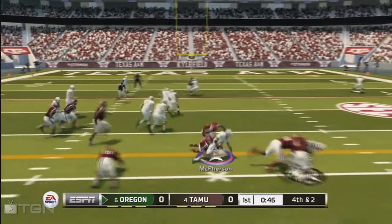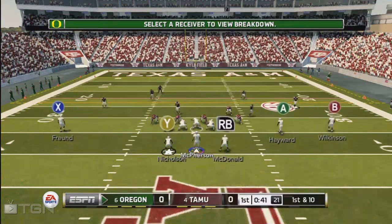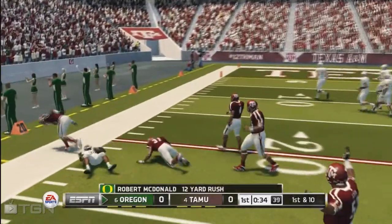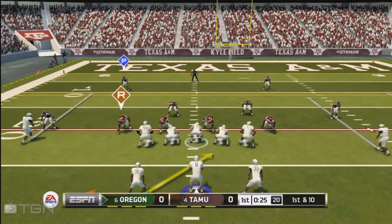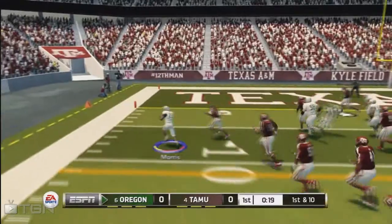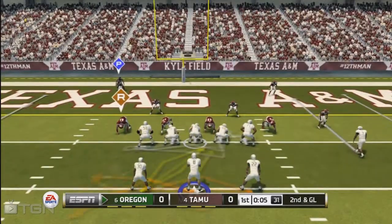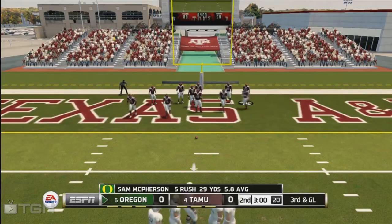You also have the shovel pass option as well, which I'll show you how to do when I break that down — it's a pretty cool play. This is a total new offensive system they put in; last year the option was not there, and this year it's awesome. Here we go once again: we're reading the defensive end, he comes in, the back is your second read, and then you pitch it out. So you have two reads — we're reading the defensive end on the left, he comes in, and we run it with the quarterback.